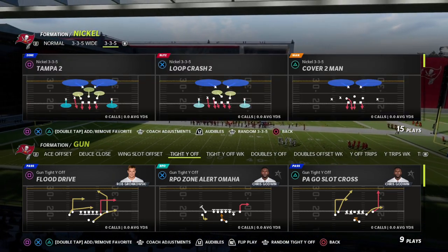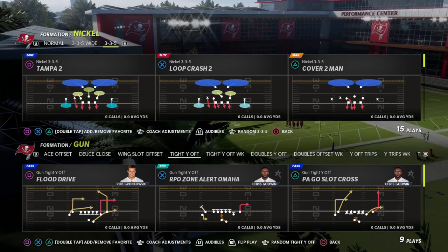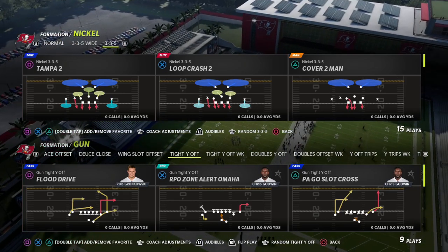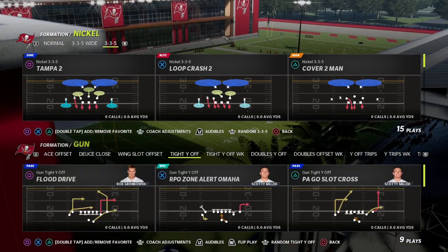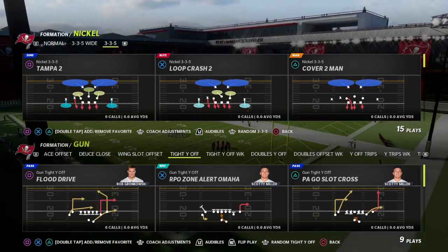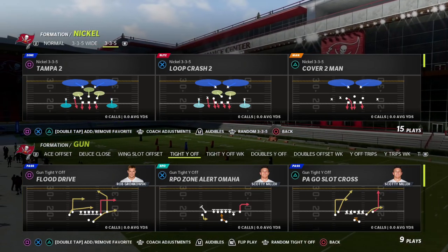My name is Cody and we do videos like this every single day. Today we're talking about a play out of the Gun Tight Y Off. We're in the Cincinnati Bengals offensive playbook, but the Carolina or Dallas Cowboys playbook could potentially be even better for this. If you want to learn more about this offense or get better at Madden, I'd encourage you to join our Patreon — it's only ten dollars and gets you access to all our breakdowns, ebooks, and tape.